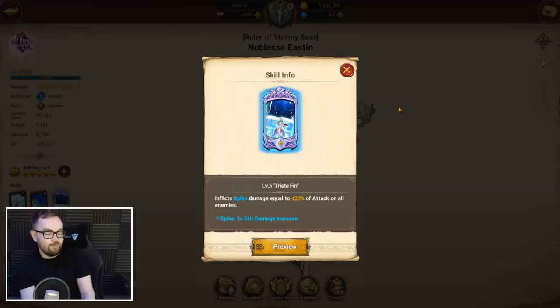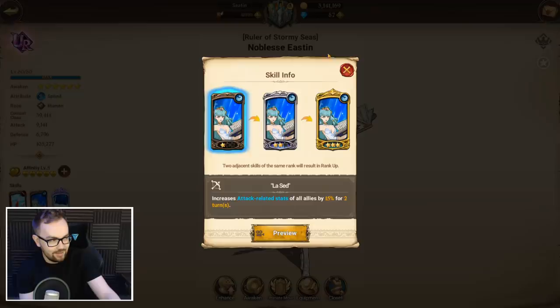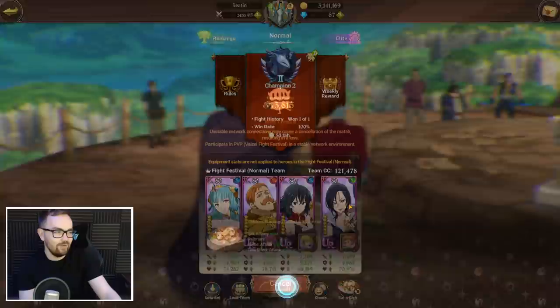I got three copies on the summons this morning, so her ultimate is spike damage equal to 420% of attack on all enemies, and if it crits it just deals devastating damage. Ideally we want to have the buff active to increase the crit chance when we fire that off — if that crits it's going to be a pretty good time.